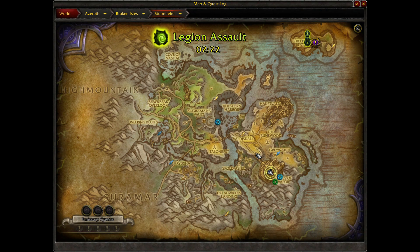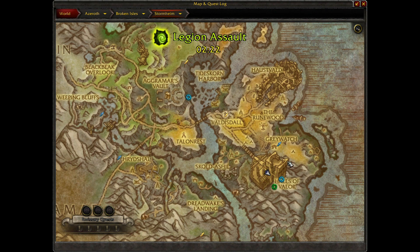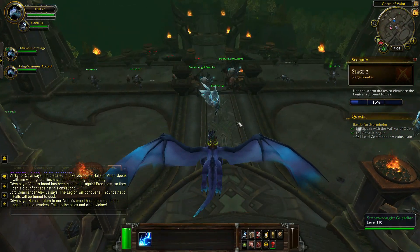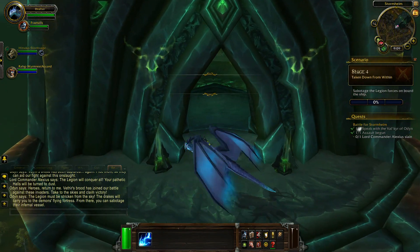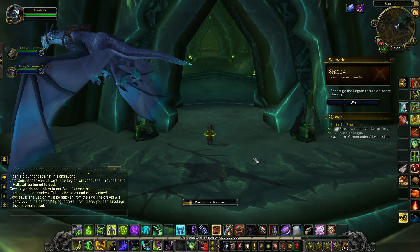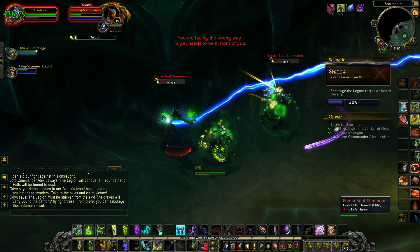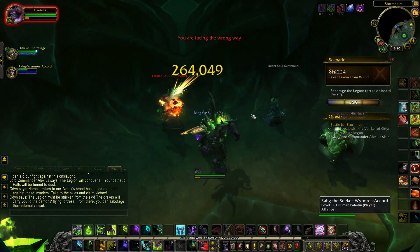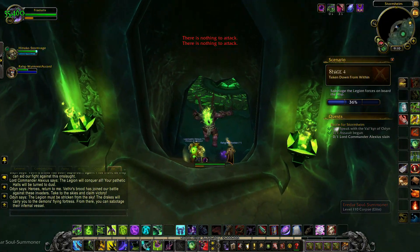Once all three drakes have been freed, you and your allies will need to mount these drakes, which can be found close to the entrance of the scenario. These drakes will take you up to a nearby Legion ship, where you are to sabotage the ship by defeating enemies. These enemies are found on the upper and lower levels of the ship, so be sure to explore both as you're filling your progress bar.